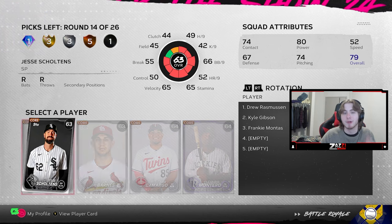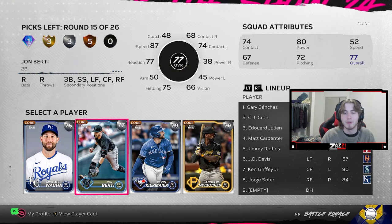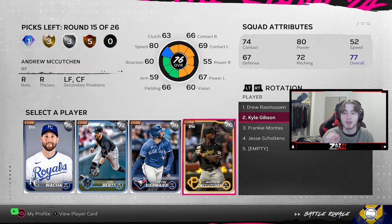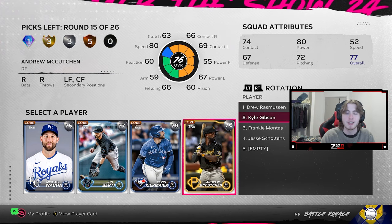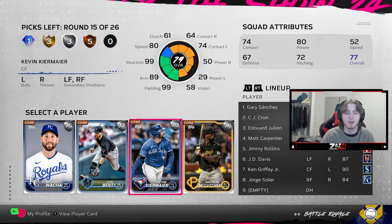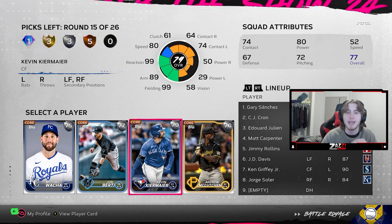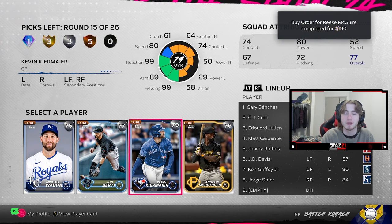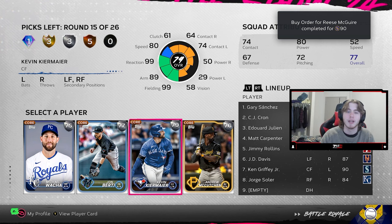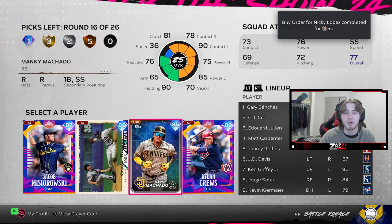Here's my common round — we're just going to throw this in the rotation. We now have three starters: we know we can start Montez, Gibson, and Rasmussen. For this last bat, Kevin Kiermaier has a lot of value in BR because of his defense. Outfield defense is really difficult to find. I have Jorge Soler in right, and I trust I can still hit with Kiermaier. So I'm going to take Kiermaier so I can DH Jorge Soler.